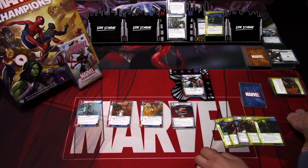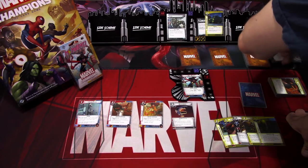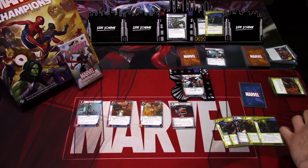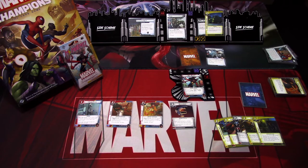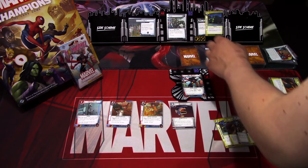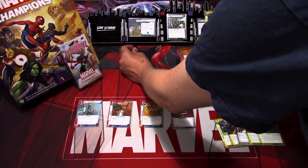We get two encounter cards. The first one is shadow of the past — I really should have played the spycraft when I had the chance. There are two threats there — discard the top card of each player's deck for each ally and persona. We have one persona, so we discard strength.